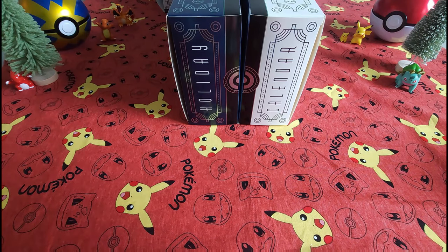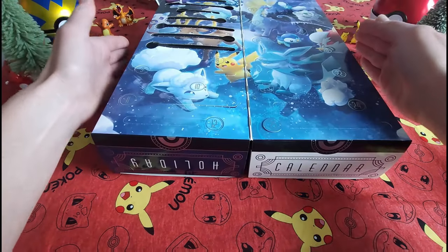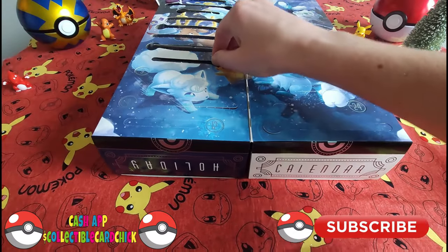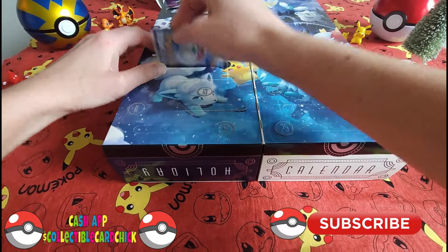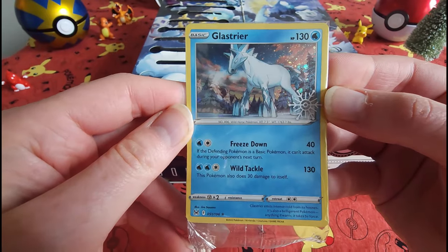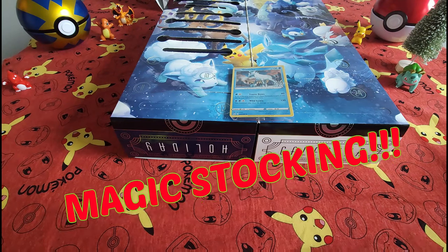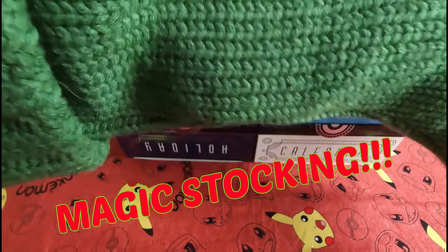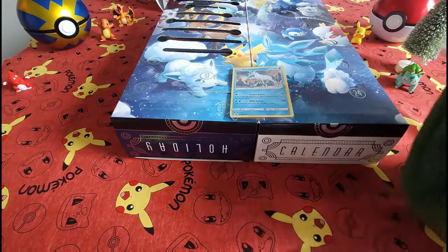Hello everybody, welcome back! Collectible card chick here. Welcome to my holiday calendar opening Pokemon style — today we are on Day Number Eight. Got so excited I knocked off my tree! Looks a little tricky today. I've got this lovely pie — nice look. And because that wasn't really that exciting, let's go ahead and open our holiday mystery stocking.